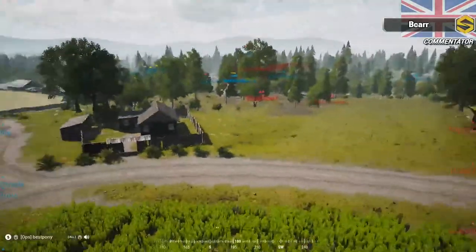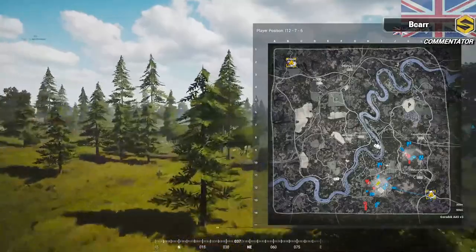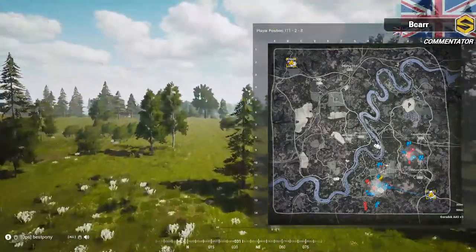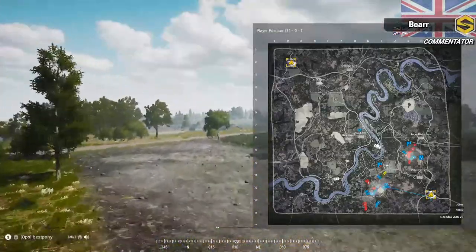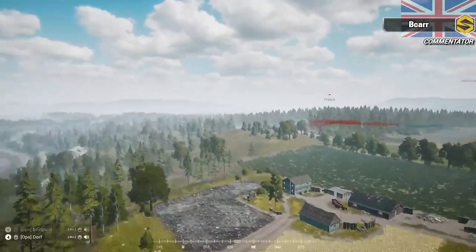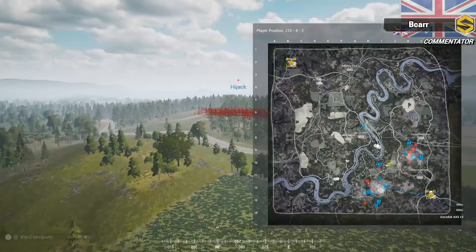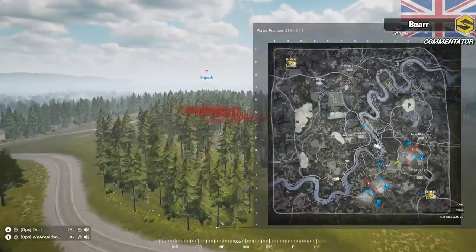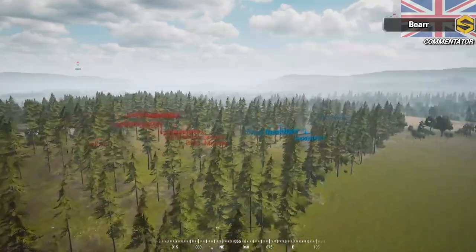Squad Three is maneuvering north, Two is trying to flank contacts pressing One. The Brits are figuring out what to do next in the north — they need to disengage from this northern forest. Command is up there with them to help out.